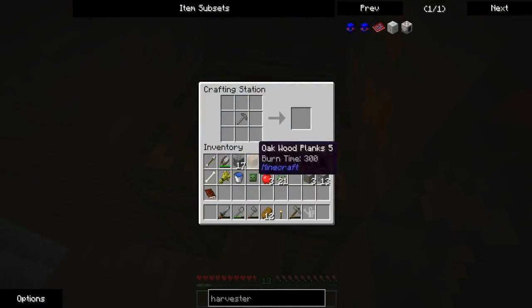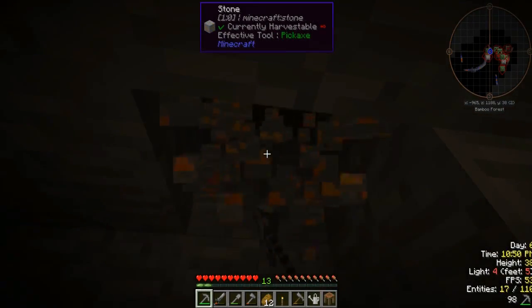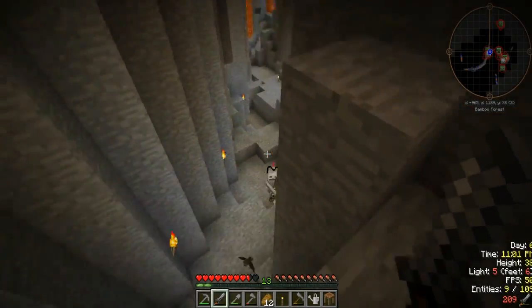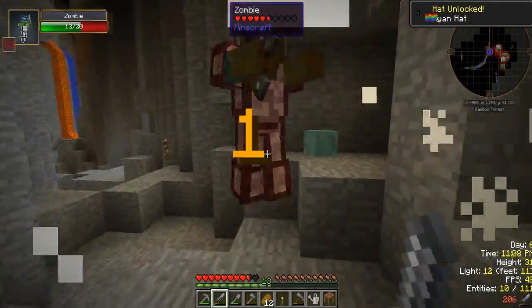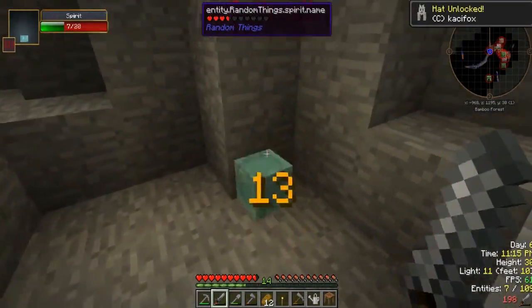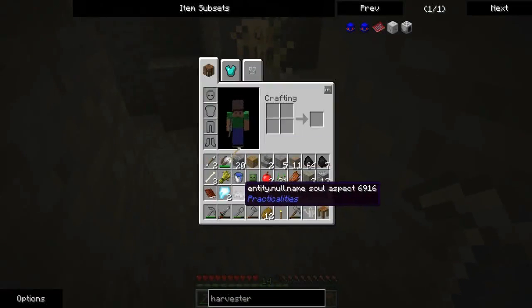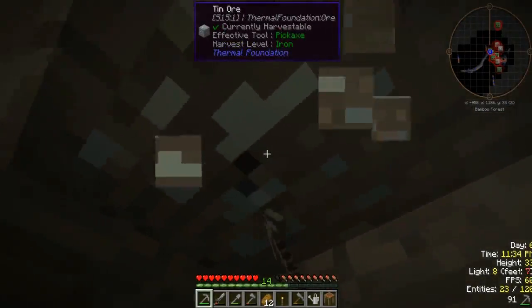I have played Galacticraft before — I've been to the moon, and I did make a sustainable base with oxygen. There's the skeleton — he fell down. Oh, I know what this is: sometimes when you kill mobs this comes out, it's like a spirit. You can kill it to get ectoplasm. I believe this comes from Random Things mod, which I'll explain in another episode.